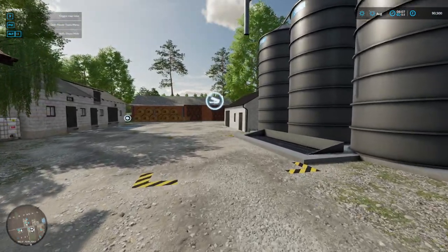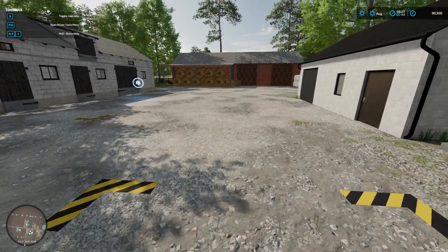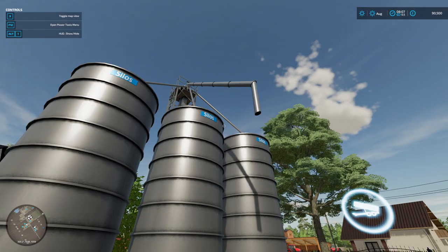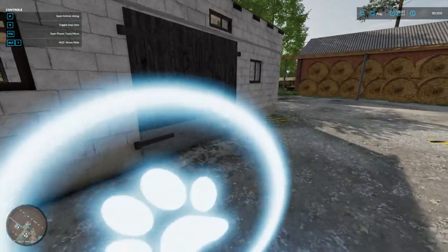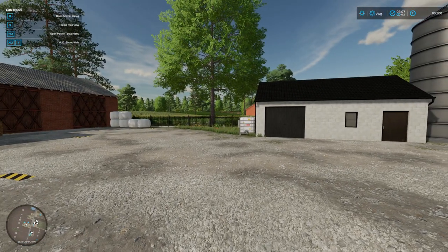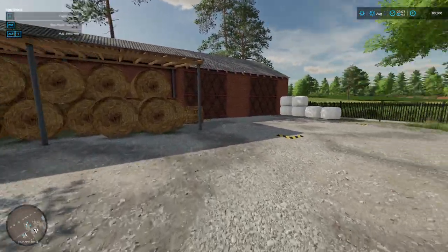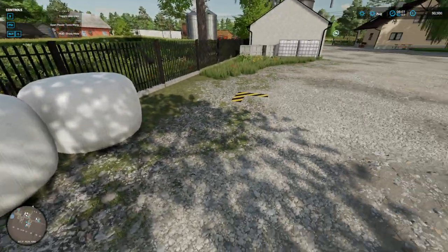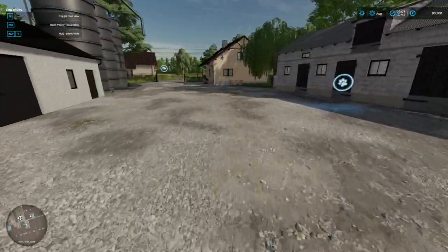Here we have our first sell point for grains and other things that you grow. Growing produce is sold here. We have our animal dealer here. We don't have any pens yet — you have to place some down. There aren't any; you probably only want some small ones. Go ahead and put a big one down and take up the whole map! And here we have our animal dealer sell point for your hay, your straw, your silage, that sort of stuff.